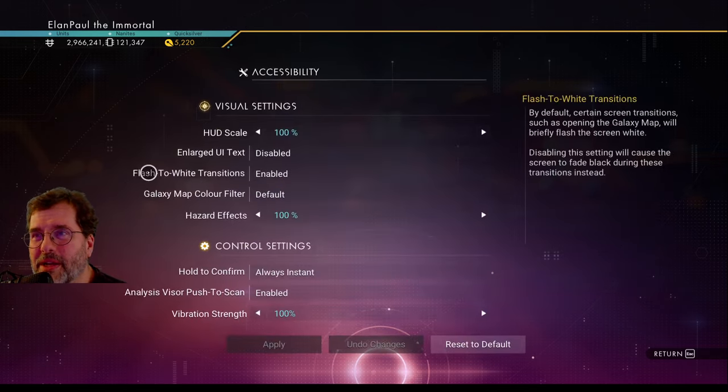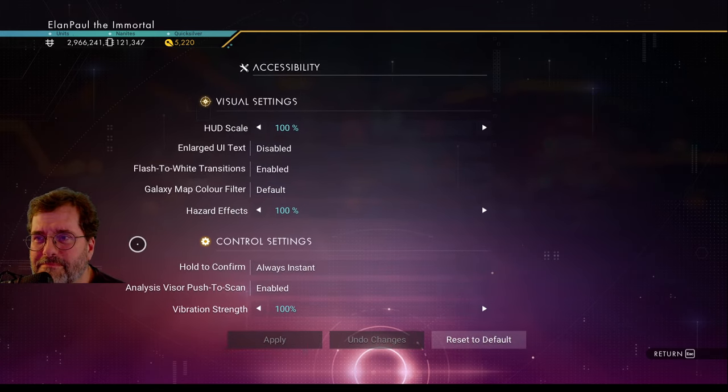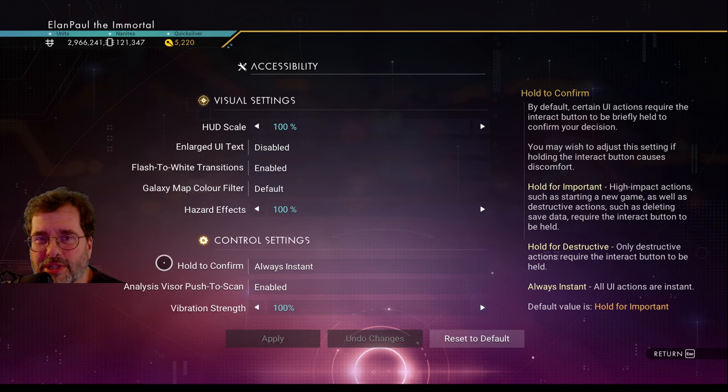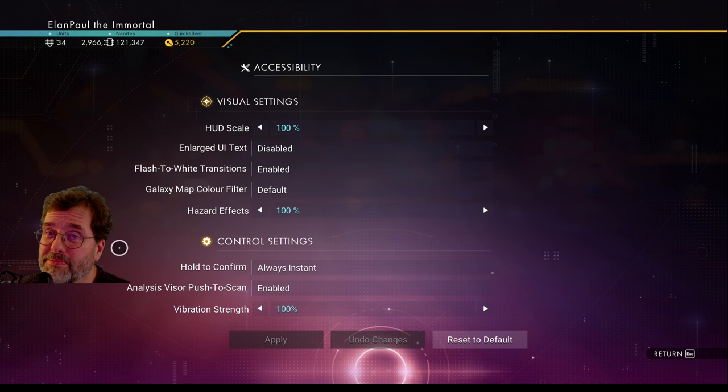Moving to accessibility — nothing special in the top settings. I do have 'hold to confirm' set to instant. When you select certain items you normally have to hold down a button for a few seconds to confirm. With mine set to instant it selects immediately, which speeds things up. In a speedrun you can actually waste two to three minutes just selecting things throughout the run. Be advised though: if you're destroying something, it instantly destroys it.